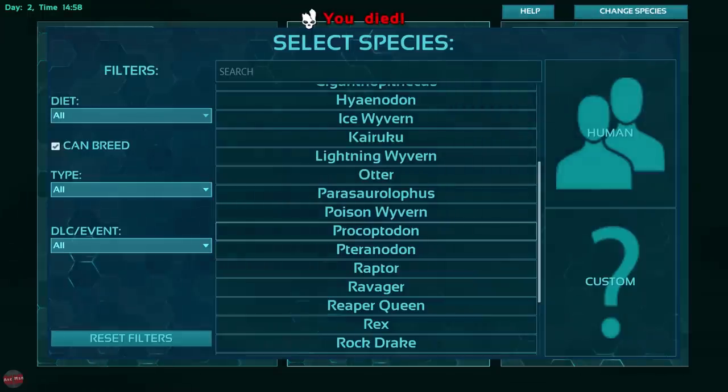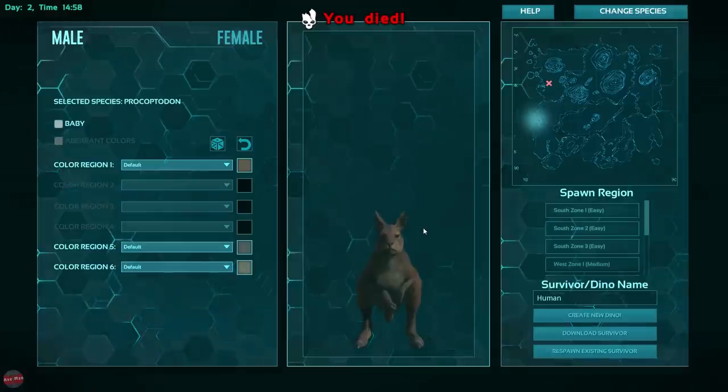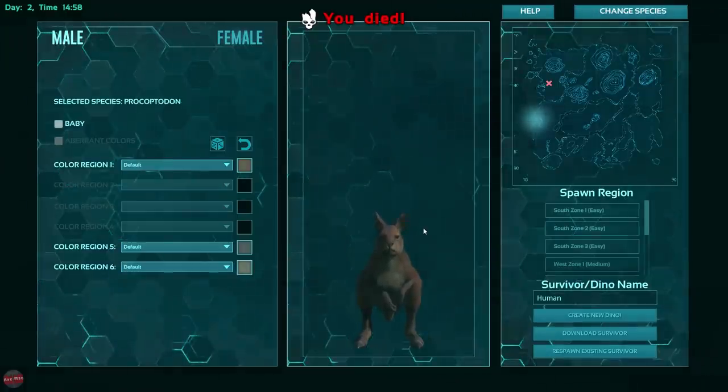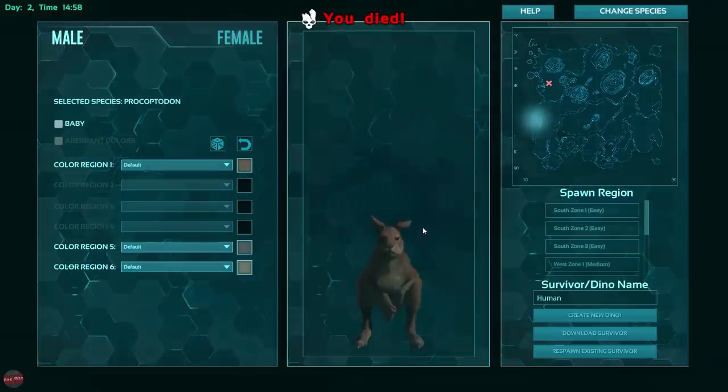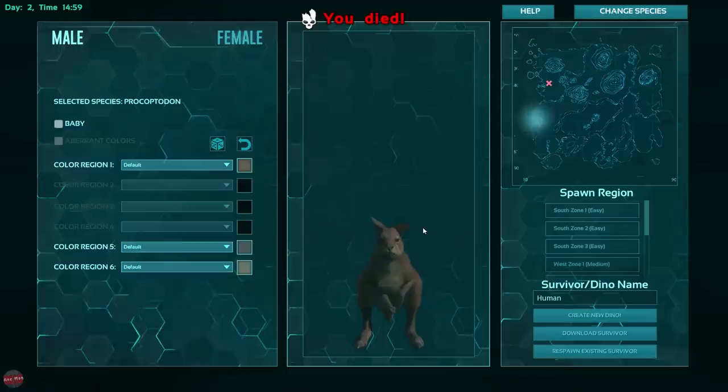The only problem is, I was going to do this on Scorched Earth — there's loads of them — but for some reason when I load that map, or any other map apart from the Island, with Players a Dino it just crashes every single time. So we're going to have to see what we can do on the Island, and if it takes too long we will just spawn a couple in.